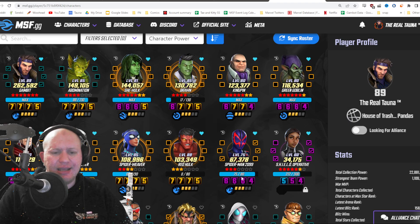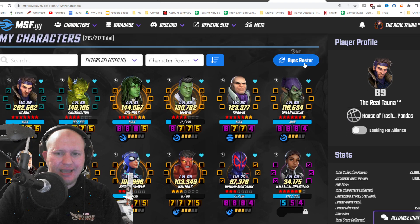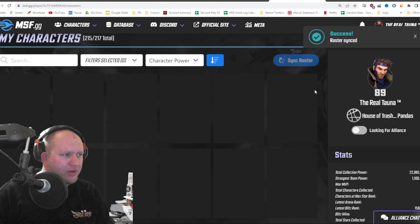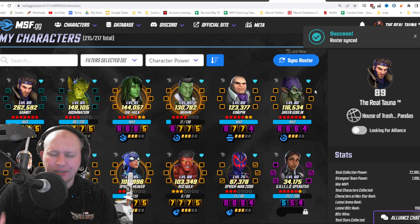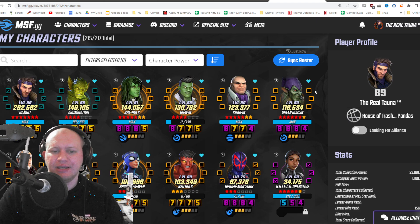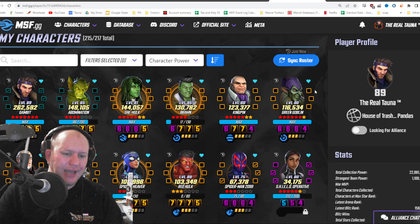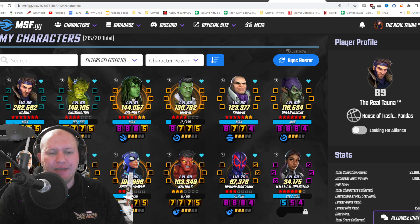So it even shows you how many shards. I actually really love this. All you need to do is hit this sync roster button up here and it's going to be able to do it. Now you need to have hooked up to the API and have it enabled on your account. I believe at the moment it's only in beta testing, so not everyone's got it yet, but the idea is to roll it out as fast as possible.